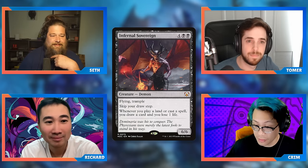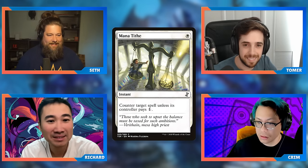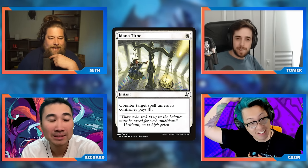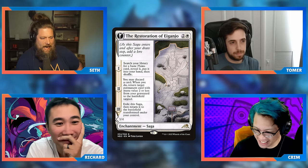Seth, what do you have for us? I was really tempted to put Mana Tithe in this slot because no one expects it, which makes it kind of a secret. But I think I have an even better white card: Restoration of Eiganjo. It's one of the sagas from Kamigawa: Neon Dynasty — kind of the white version of Reflections of Kiki-Jiki. It's a three-mana saga: first counter you search for a basic Plains; second counter you discard a card and reanimate a permanent with mana value two or less tapped.